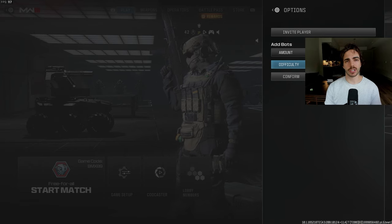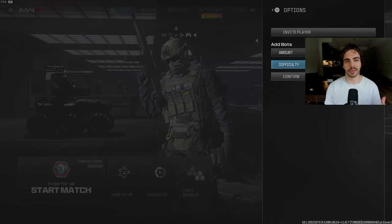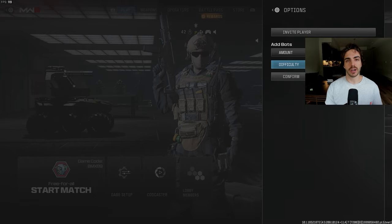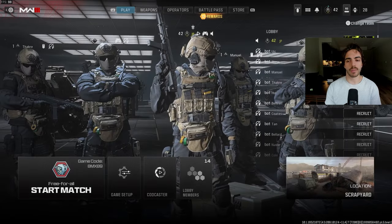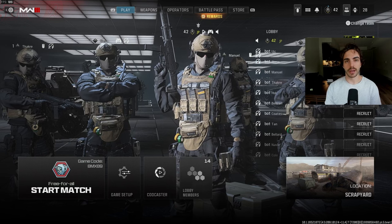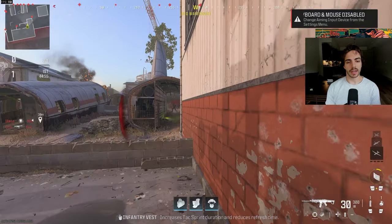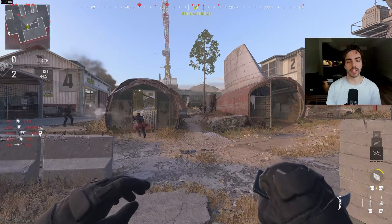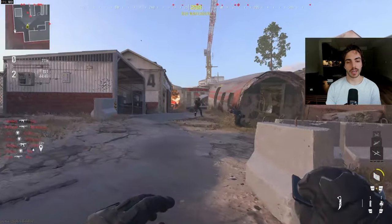We're going to go to the max amount — 13 bots. We can just put them on Recruit difficulty, because you're just trying to get your shot warm. You're not really trying to go hard on the enemies and you don't want them killing you for free. Put that on Recruit, hit confirm, it's going to add those bots and then you're ready to start your match. As you can see, there are so many enemies on this map and you're going to be seeing tons of people you can start shooting right away.